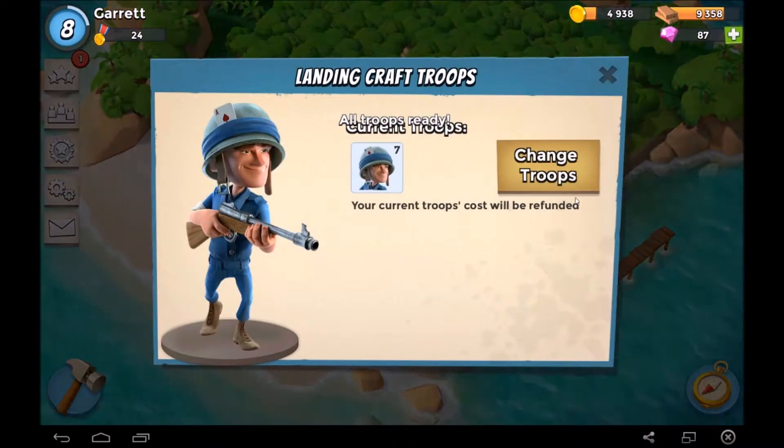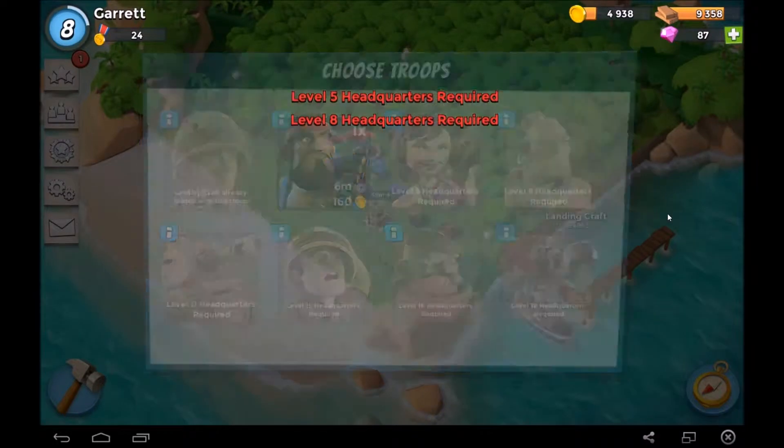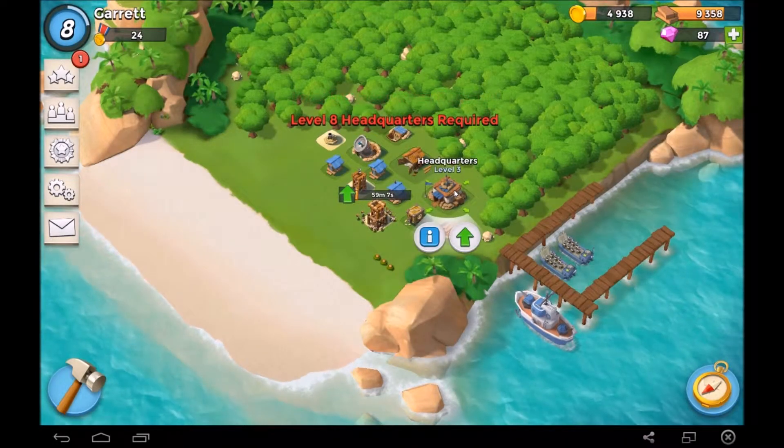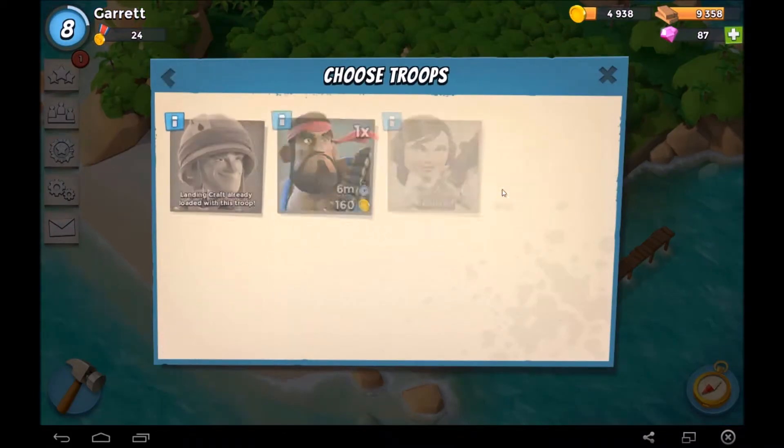All my troops are here. Do we have zookas yet? No, it's level five headquarters — level eight, level eight. We may make a push just to rush to level eight because I really do like once you get...